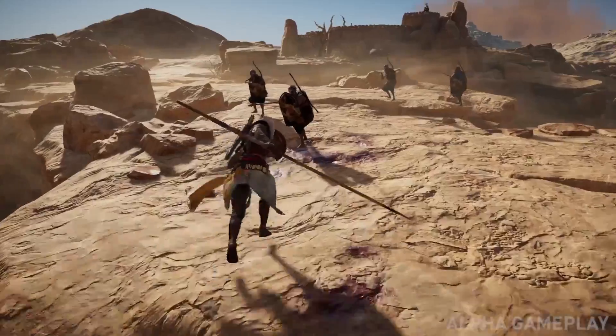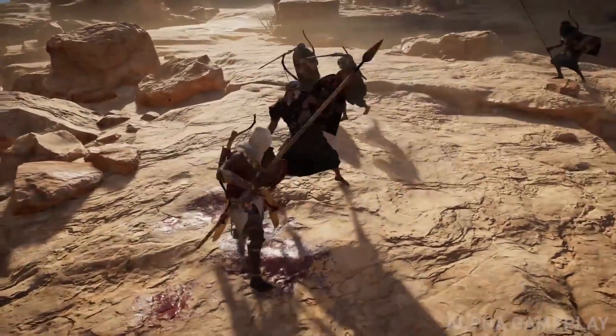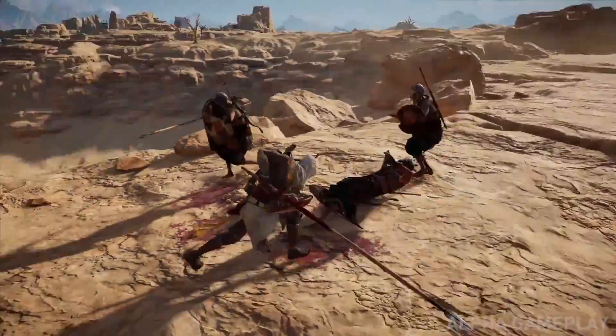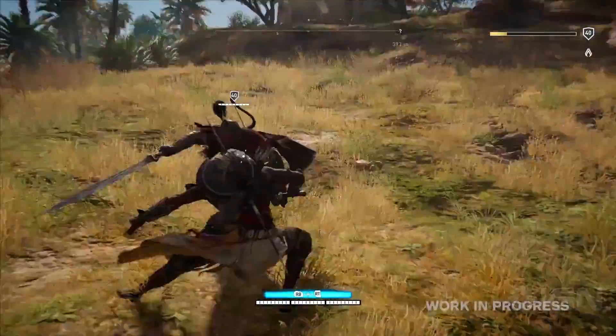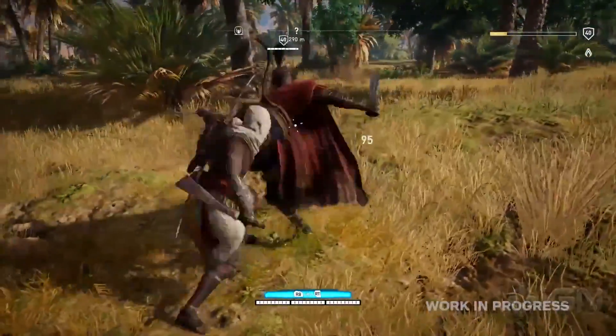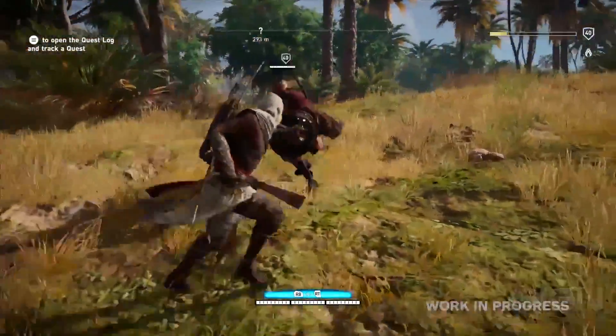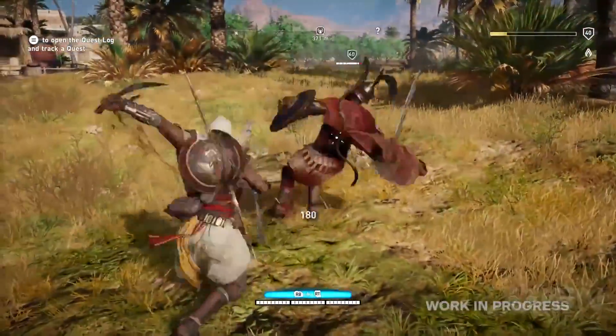So what are the other enemy types? Well, in the IGN First gameplay the game director talked about the commanders — elite soldiers. What's funny about them is that when you fight them, all the other enemies will stop attacking and start watching and cheering for their leaders, which can really create interesting moments.